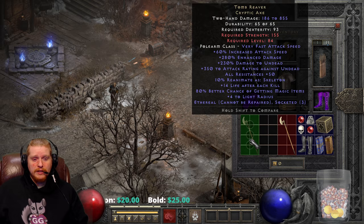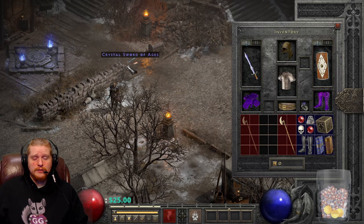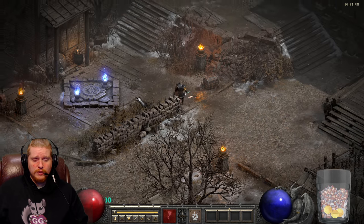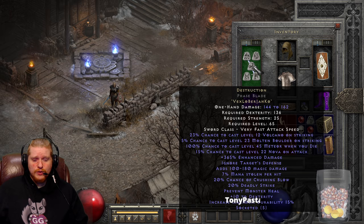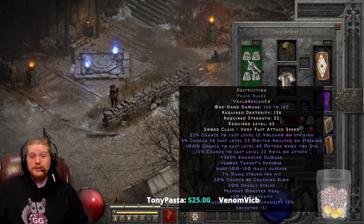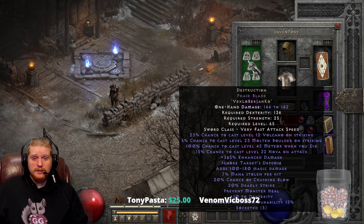The beautiful thing about this is that it is great for shapeshifting druids, and I'd like to demonstrate this briefly before we go over the item by demonstrating two different weapons. On one hand I have a Destruction here, and Destruction has no increased attack speed and it is in a Phase Blade which is a rather fast weapon. However, there is no increase to the attack speed on this weapon whatsoever.